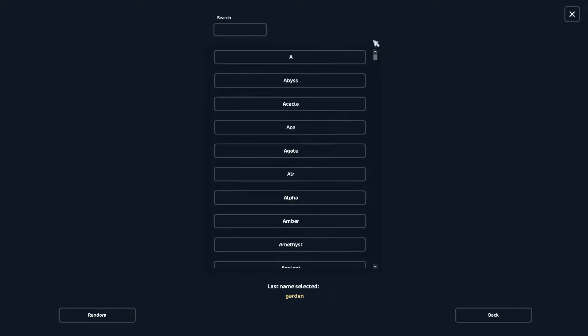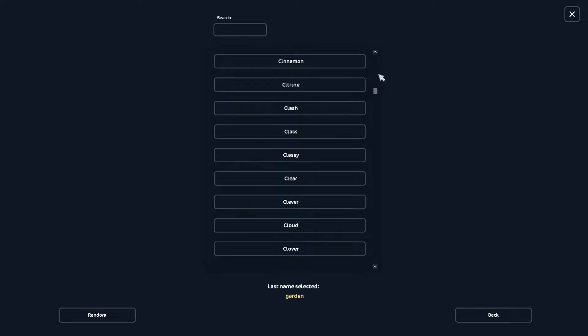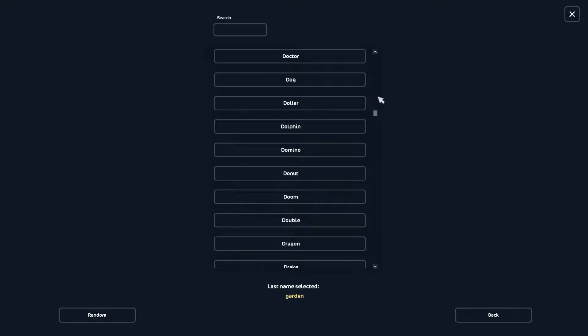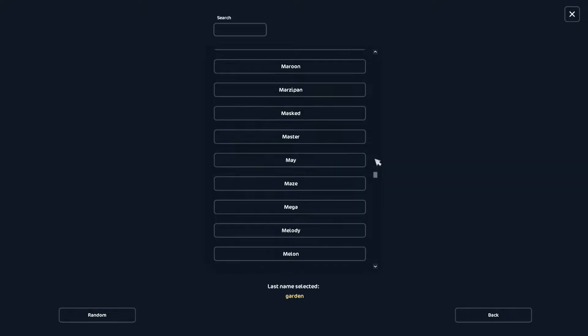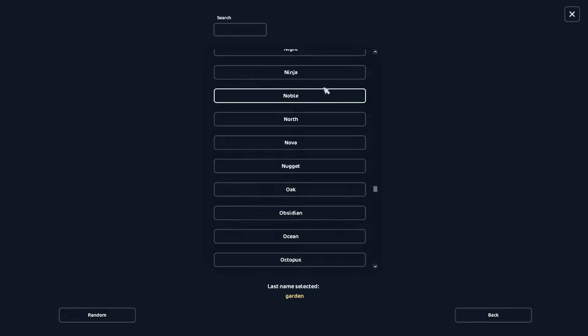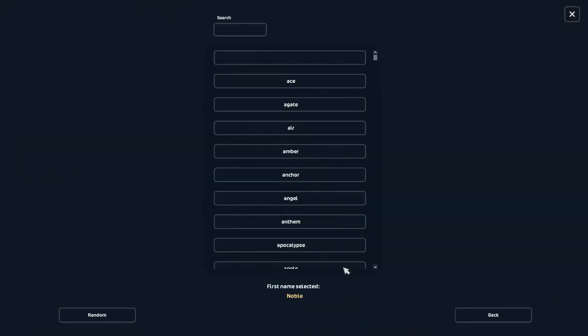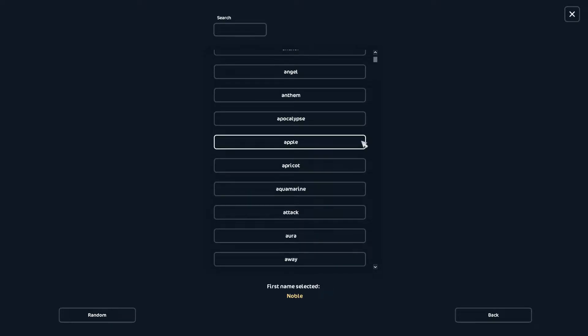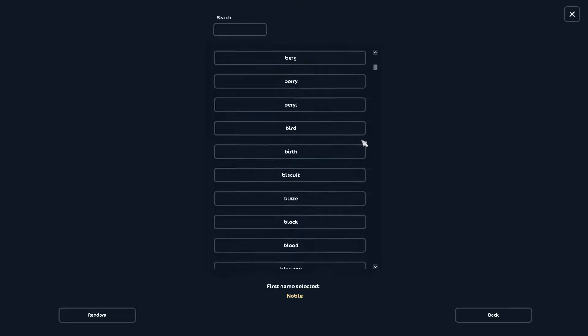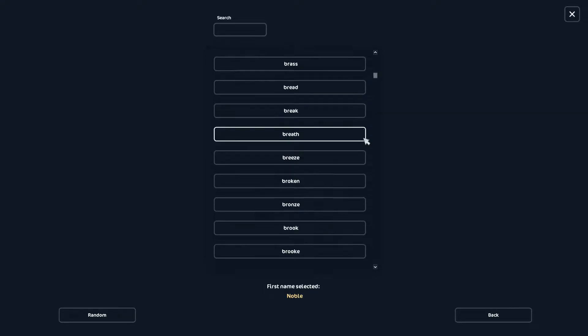Anyway, before I rant even more — for this horse, let's pick a name. Noble Knight was the first thing that came into my mind. It feels like a good name. It's also kind of fitting, because this horse is apparently the sister of Galloper Thompson's horse. And Galloper Thompson was — well, maybe not a knight, but he was a very loyal soldier.